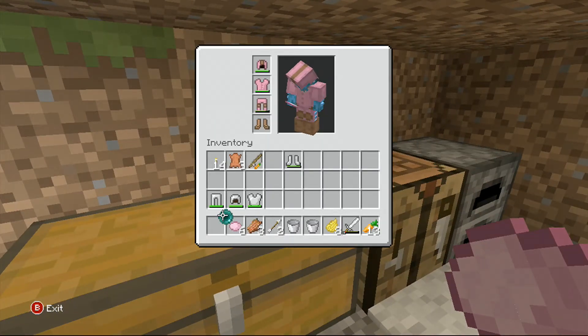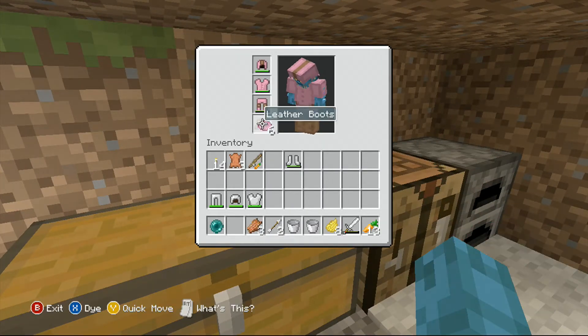So what you want to do is you want to pick it up - whoops - and hover over the boots, and you press - you see in the left corner it says 'dye' - so just press it.